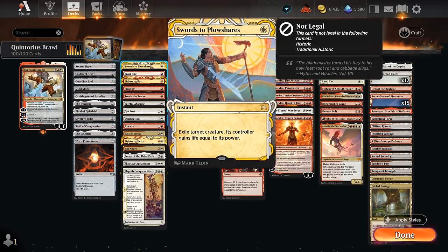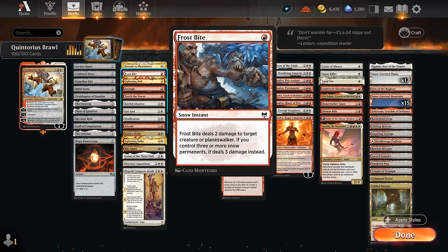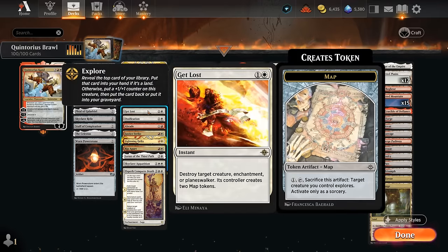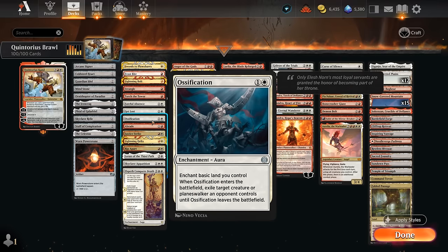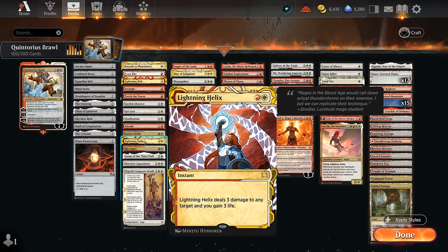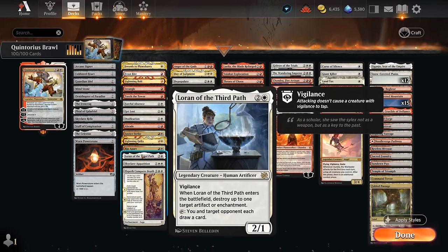Moving on to spot removal: Swords to Plowshares and Lightning Bolt as one-mana staples. Frostbite is supported by our snow-covered basics to deal three damage. Strangle deals three at sorcery speed. Torch can sacrifice a random Quintorius token to deal three instead of two. Fateful Absence and Get Lost are instant-speed answers to planeswalkers and creatures — Get Lost can also destroy enchantments. Valakut Vacation can exile creatures and planeswalkers when enchanting a basic land. Abrade deals with artifacts or deals three to creatures. Justice Strike handles larger high-power creatures. Lightning Helix deals three and gains three. Rip Apart deals three to a creature at sorcery speed or destroys an artifact or enchantment. Aloran can destroy an artifact or enchantment while potentially drawing extra cards.